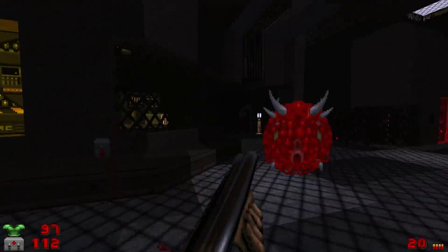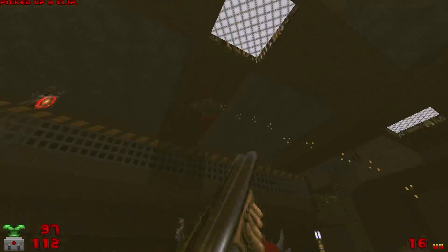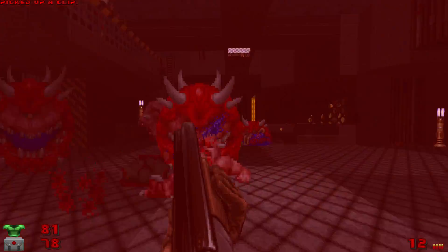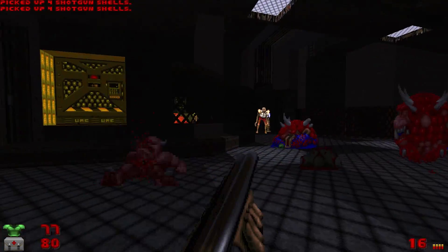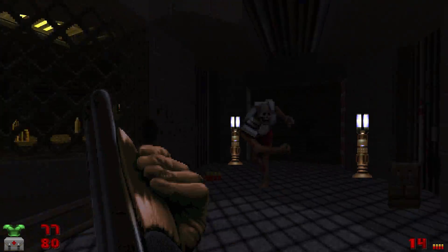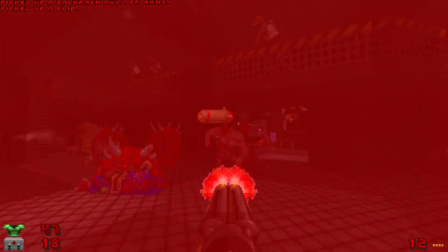You go one way, it's a face full of chaingunners. You go the other way, it's a room full of cacos — maybe a sprinkling of revenants, just for good measure. And don't even get me started on those weird things hanging from the ceiling that casually vomit at you every now and again. They're not great either. They're just a pain in the arse. In fact, this entire section of the level is a colossal pain in the arse.